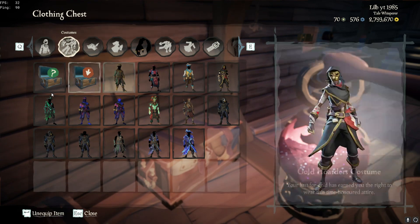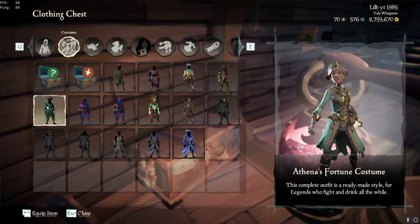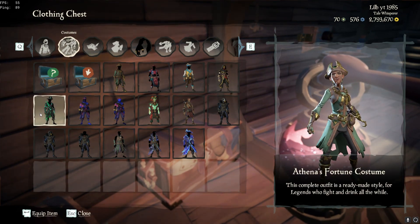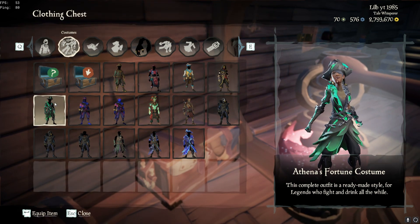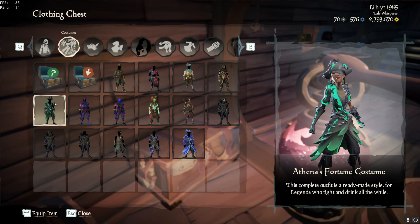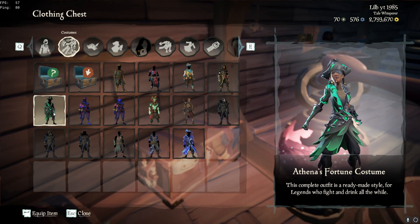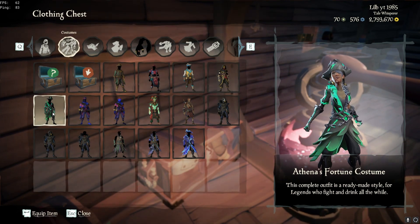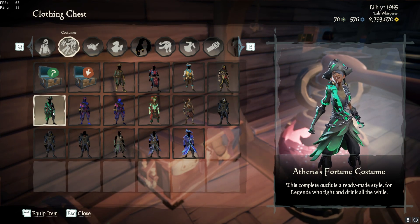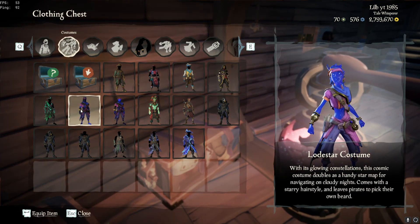Next we've got the Athena's Fortune costume — like the rest, you level it up by gaining levels in Athena. I think we had a bug there for a sec, but we're good now. Honestly, in my opinion it's kind of bad — the chains around it are pretty nice but overall it's just not really good. If you see somebody wearing this they're probably just flexing that they got Pirate Legend and want to show it off.